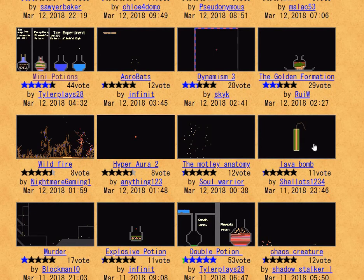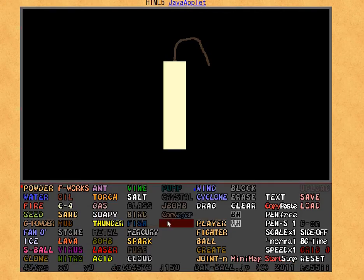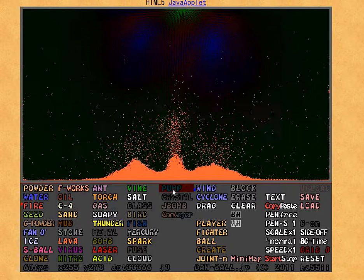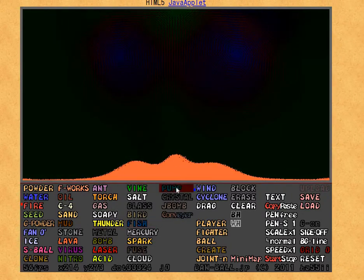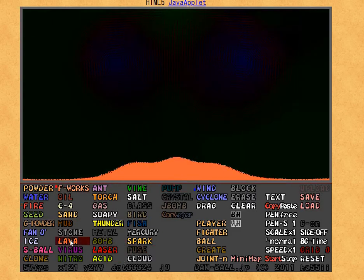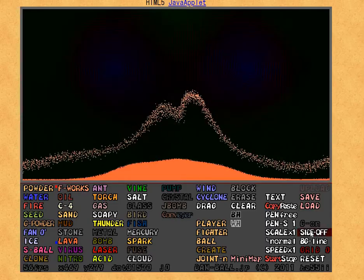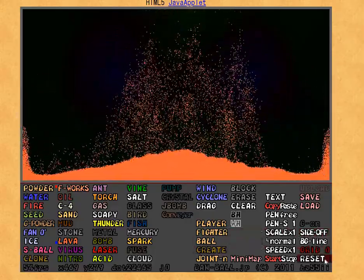A lava bomb — of course that gets my attention. Let's start it — what's in the lava bomb? I spark the fuse — whoa, oh my... wow. And to top it all off, you gotta do this. It's beautiful. Absolutely beautiful.